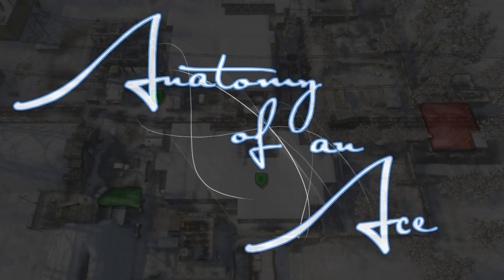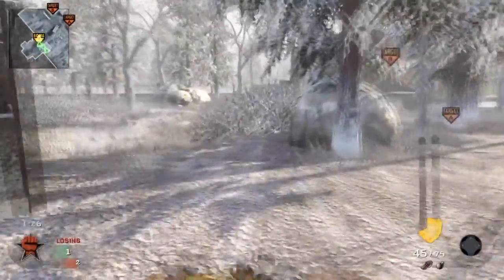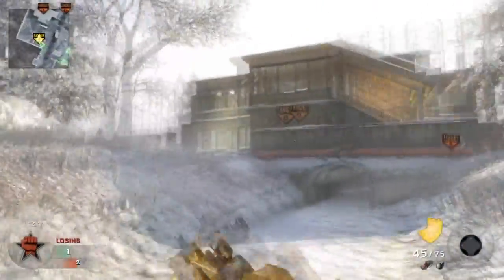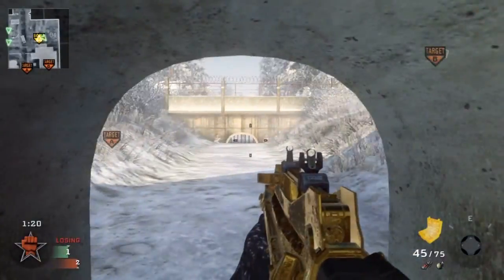Let's take a look at the breakdown of this map and see how this clutch ace came together. Right off the bat I'm moving towards the B bomb site and I hide for a second to avoid the pre-nades, which my teammate actually gets hit with. Let's stop it after he gets hit and look at the spawn points. There are two major spawn points — our spawn is going to be back on the street where you saw me spawn in.